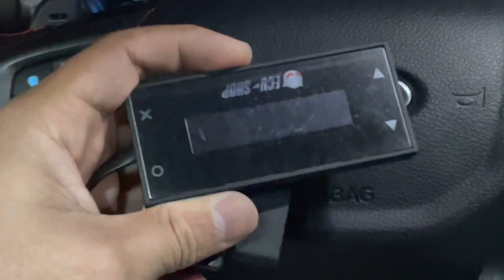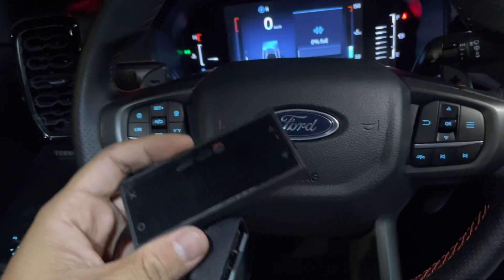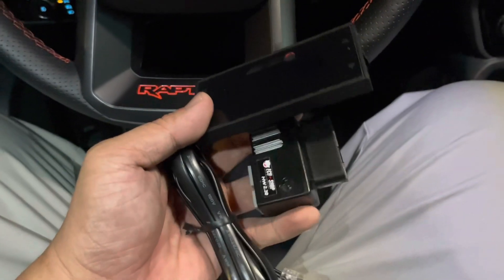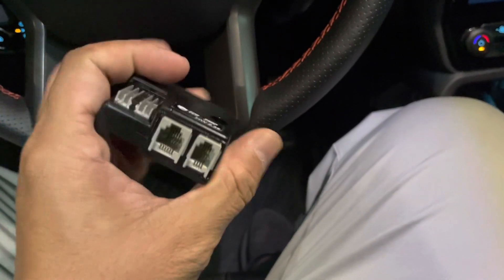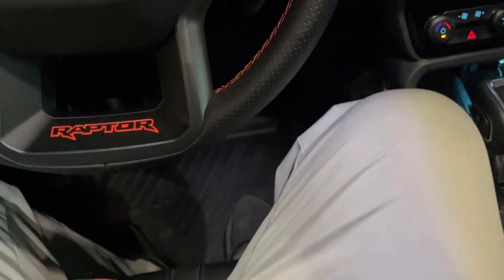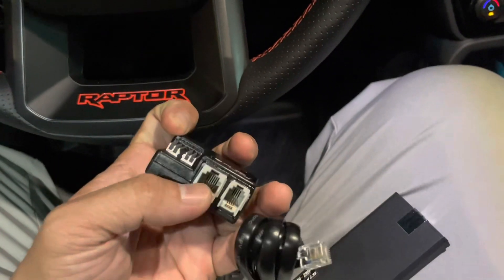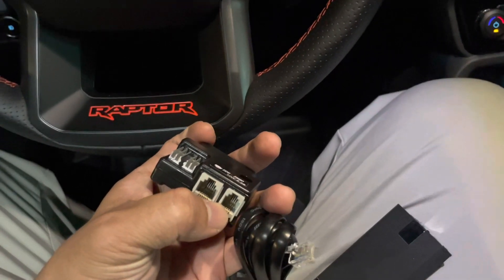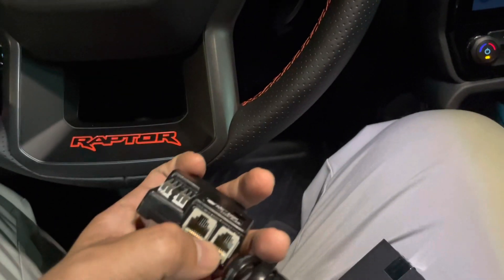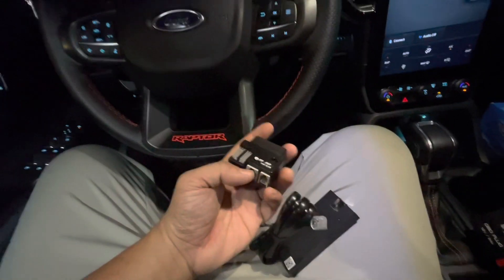This tool works on the same principle — you plug it into the OBD port and you can clear the DTC code right on the go. It has two parts: the display screen, and this plug that goes into the OBD. You also have the RJ45 cable here that you plug into this port. They also provide another cable to connect to a computer for programming and stuff, but we don't use it at all, so just ignore it.